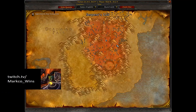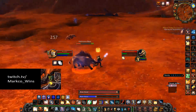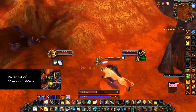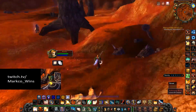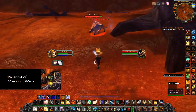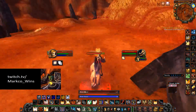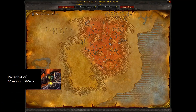Just south of Netherguard Keep is the best farm spot for those three — Boars, Scorpids, and Vultures. The Snickerfangs share a spawn with the Scorpids, so you will sometimes see a bunch of Snickerfangs over here, but that's okay. Just take them out and when you come back there's a good shot you'll have not just Vultures, not just Boars, but also the Scorpids, which are the best ones. There's also a rare Scorpid that can spawn over here and I'll show you that spawn point.